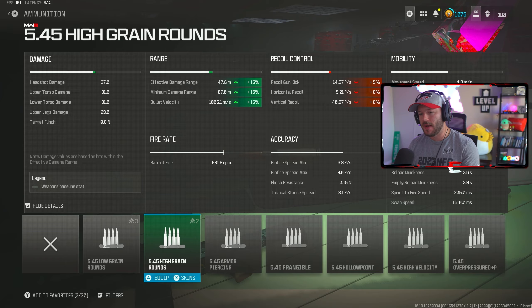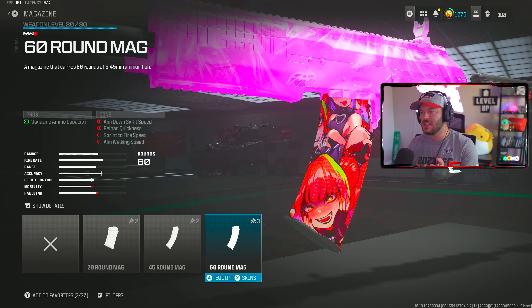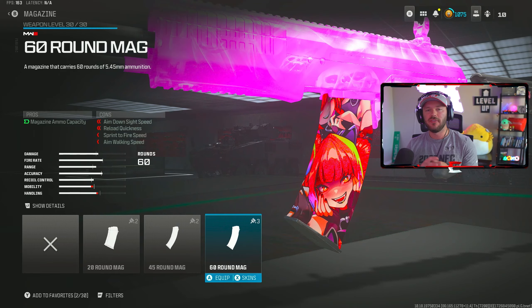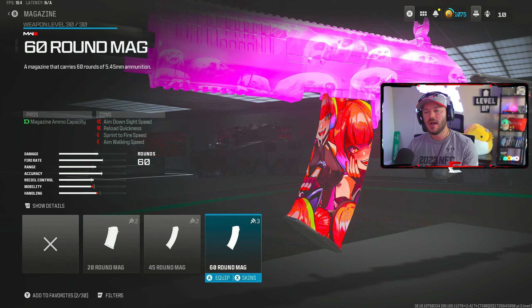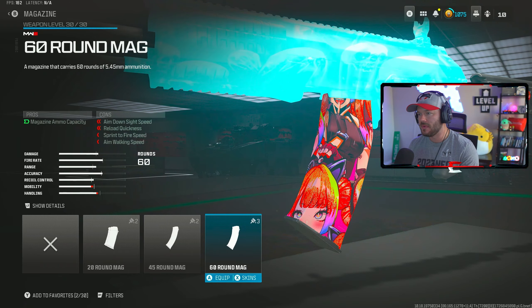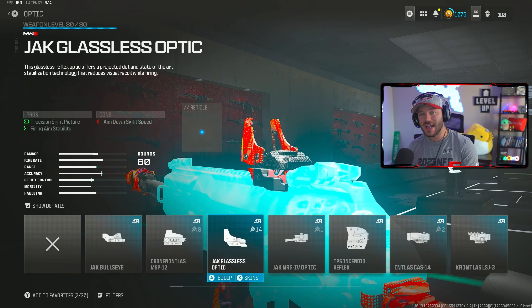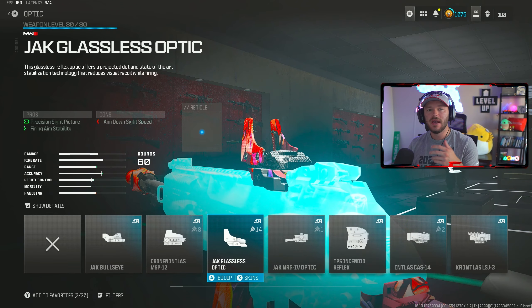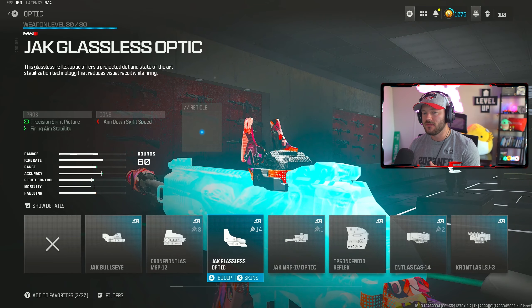In the barrel section, throw on the STV Precision Barrel. This is absolutely incredible — aim idle sway, bullet velocity, and range, gun kick control, recoil control. Your effective damage range minimum and maximum is great at 41.4 and 58.3, and your bullet velocity is 874 meters per second, which will be even more increased depending on how you build this.